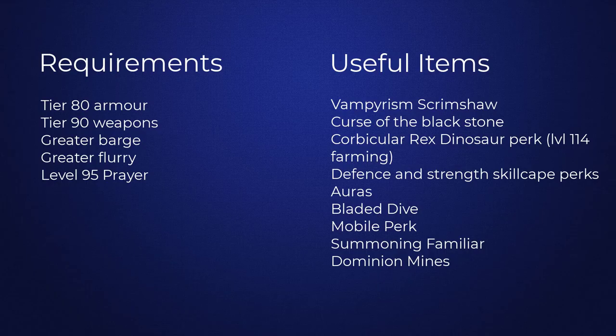On screen right now you will see the requirements and useful items for this dungeon. For the requirements you are just going to need tier 80 armor and tier 90 weapons. You will also need the Greater Barge and Greater Flurry ability codecs, and also level 95 Prayer with Curses unlocked so that you can use Turmoil and Soul Split.